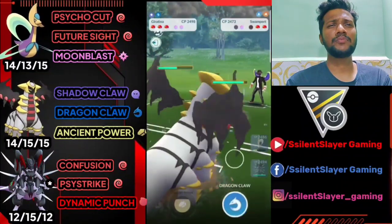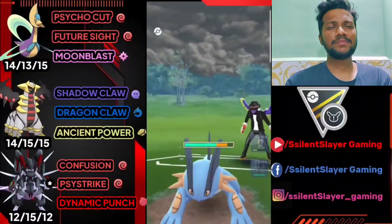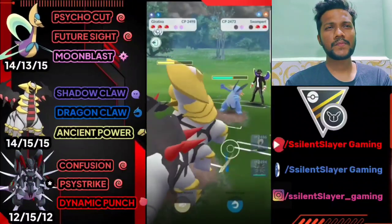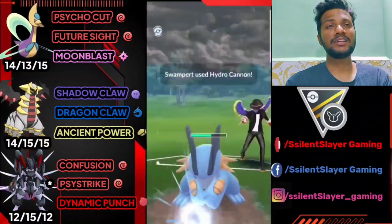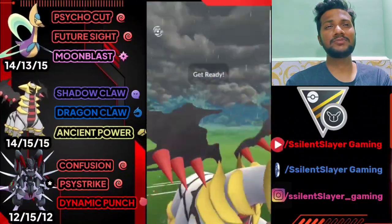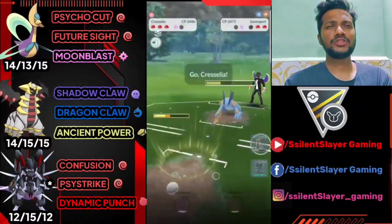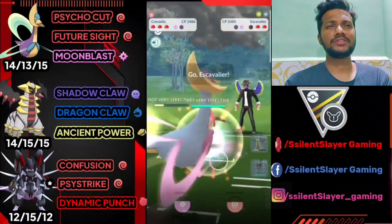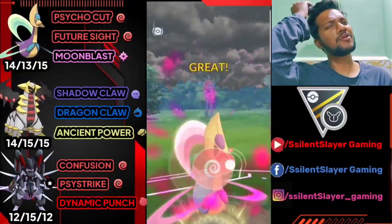He just brought Swampert. Swampert doesn't do anything against Giratina — Giratina can easily take out Swampert. Not gonna shield because I need to save some health. I think he has something weaker against Giratina, that's why he's bringing Swampert. Because we have the shield advantage, let's bring out Cresselia. He's got Excadrill — let's go for Future Sight, do some neutral damage.